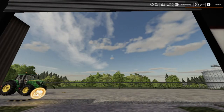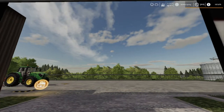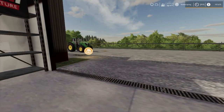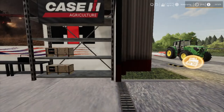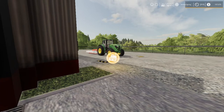Welcome back everybody to Farming Simulator 19 here on Long Oak Farm. We got all the bales done, got them all filled, got a load in the shop, got a load in the thing I'm going to show you. I brought the tractor up here and we can talk to the sales guy. We're going to sell the mower there and we might trade the 6M in.